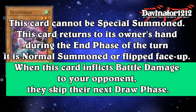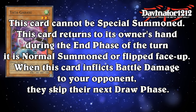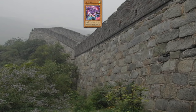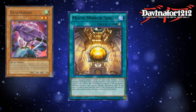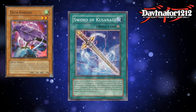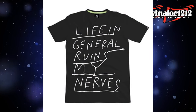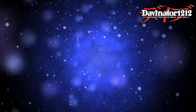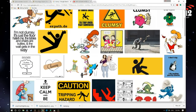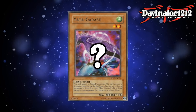Here's where it gets a little crazy: when this card inflicts battle damage to your opponent, they skip their next draw phase. That is an absolutely busted effect. At 200 attack, this thing is not going to be getting over very much. Sure, you can equip it with something like Moon Mirror Shield in the modern day, but as a spirit it's going to return to the hand, making equip spells really awkward. The fact that it returns to the hand during the end phase means spirits in general have a really hard time maintaining field presence. So why has this card been banned since the very first ban list if its activation condition is frankly really disproportionate to the card it actually is? Well, that's because of combo part number two.